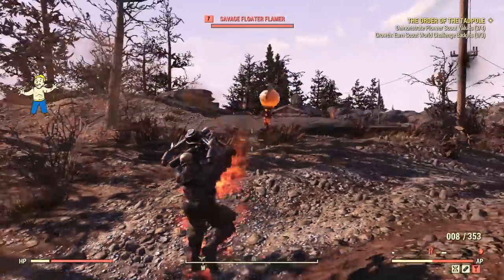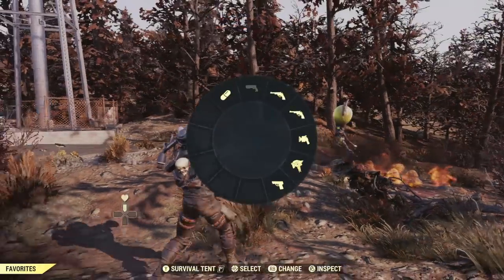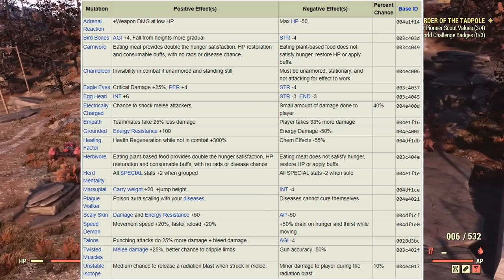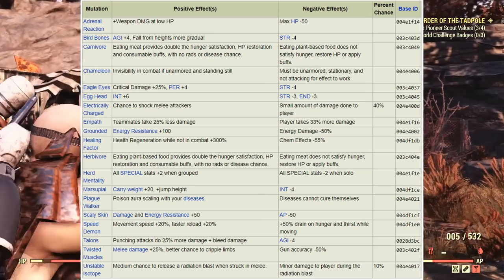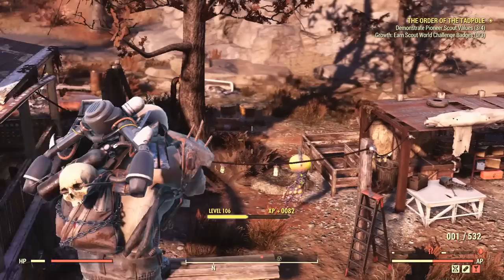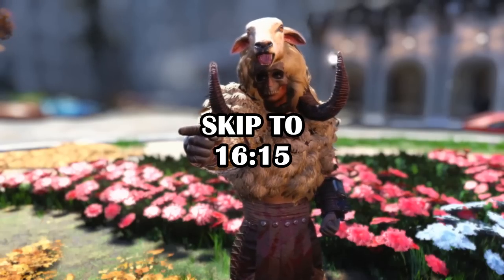I will not be explaining how to get mutations or the best places to get them — plenty of other people have done those guides, feel free to search them up. Let's very quickly go over all mutations individually, in order, and talk about what they do and what they are good for. If you already know what all of these mutations do, feel free to skip ahead to the timestamp on screen where I specifically go over what mutations should be used for what builds.